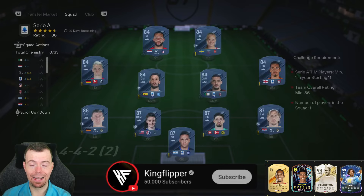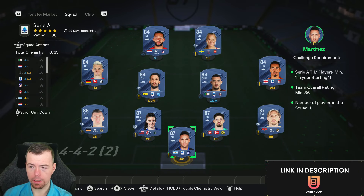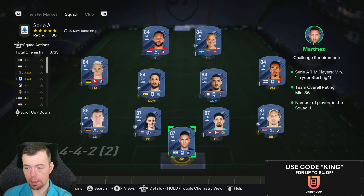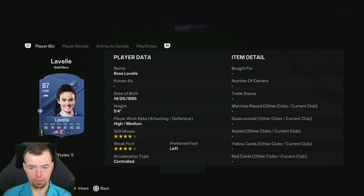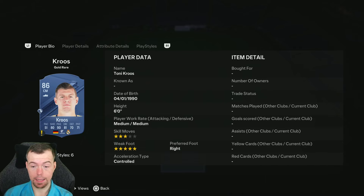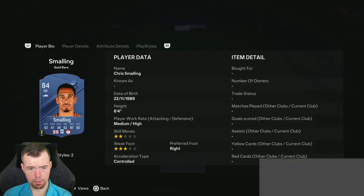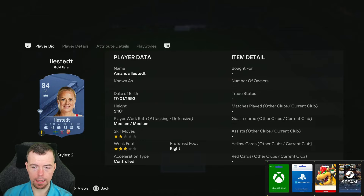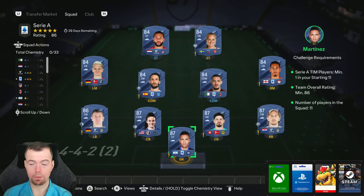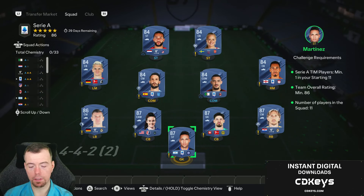Then we get into the Serie A SBC. You need one Serie A player with an 86-rated team. The cheapest Serie A player for the 87-rated slot is Martinez. So it's four 87s, one 86, and six 84s. At 9.4k for 87s, Martinez, Modric, Kobel, and Laval are four of your cheapest. Your daily dose of Toni Cross is around 6k for your 86s. Banasa, Alberto, and Smaldini are all around 1.2k each.